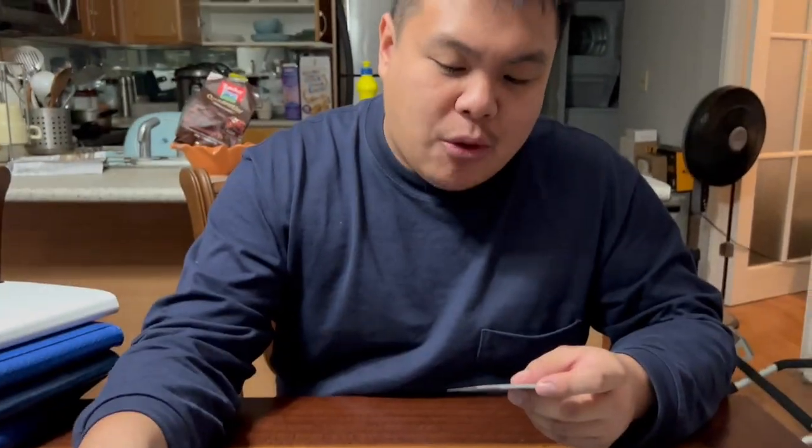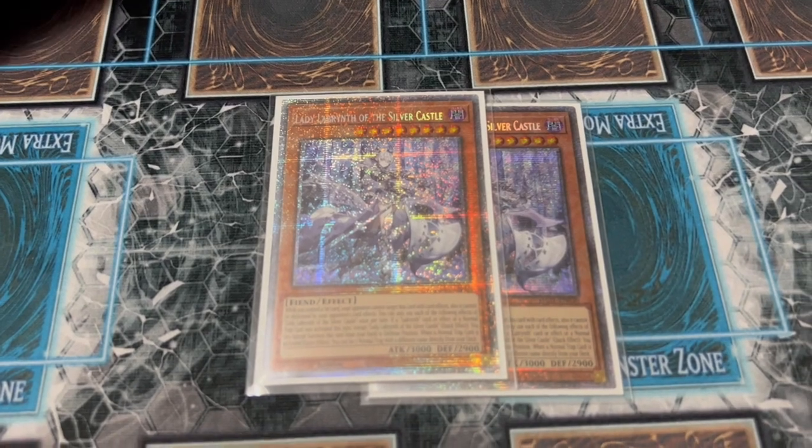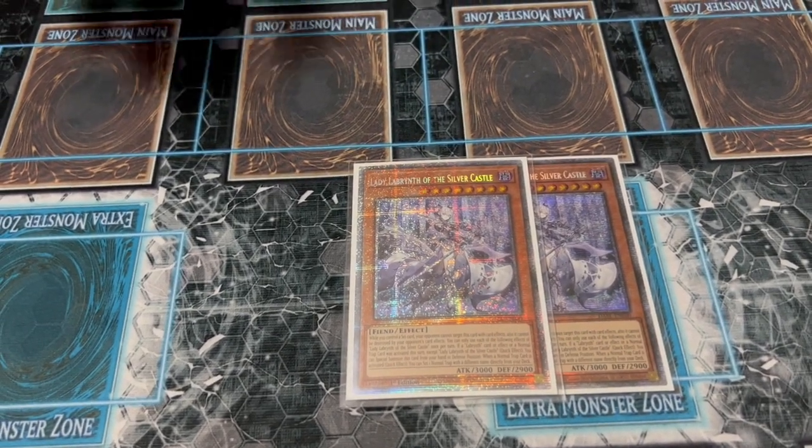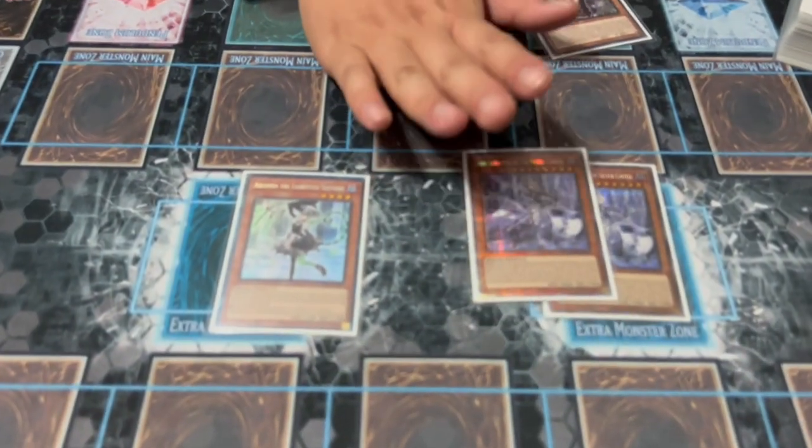We're playing two Lady Labyrinth of the Silver Castle — a third is in the mail but you shouldn't play three. Lady Labyrinth has several effects. First, if you activate a normal trap or a labyrinth effect that turn, at any point that turn you can special summon her from your hand as a quick effect. It doesn't activate in direct response; as long as you've activated any labyrinth effect or normal trap that turn, you can special her from hand. It works like Multifaker: even if you added her to hand via an Ariana search, she can still special summon herself immediately, because it's private knowledge.